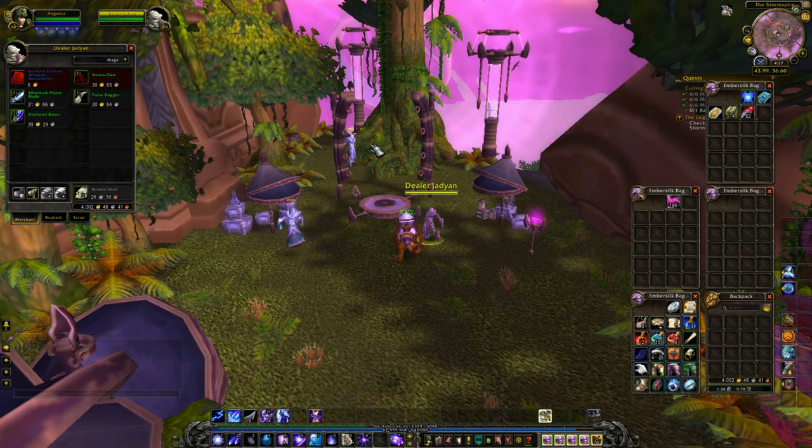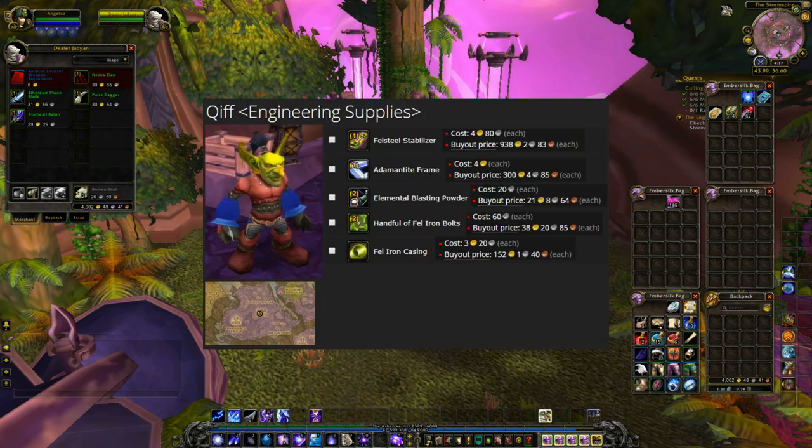Finally, there's the only vendor that isn't located with the rest. He sells engineering mats and some are really expensive. They also say he sometimes sells a Corian Power Core worth around 2.5k, but it's not listed on Wowhead — so if he sells it, great, but don't get your hopes up.